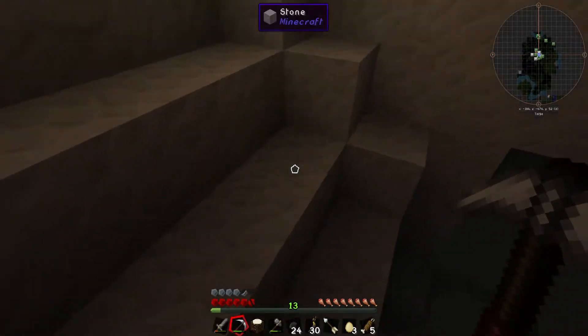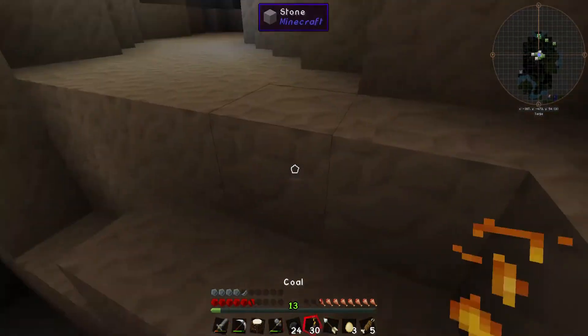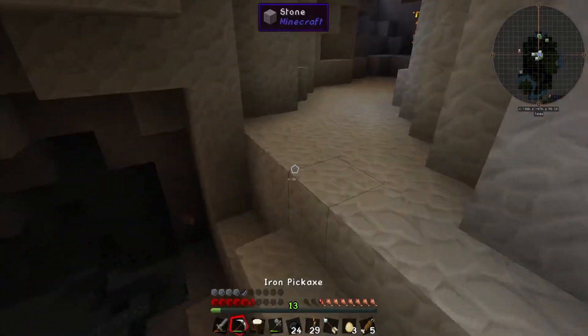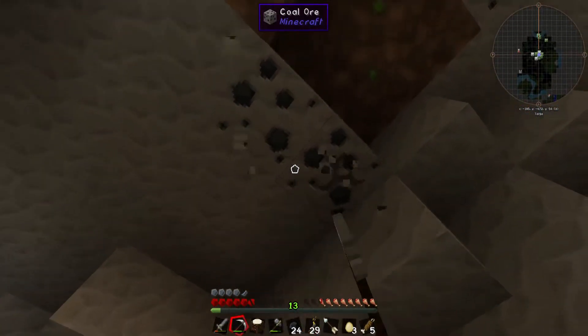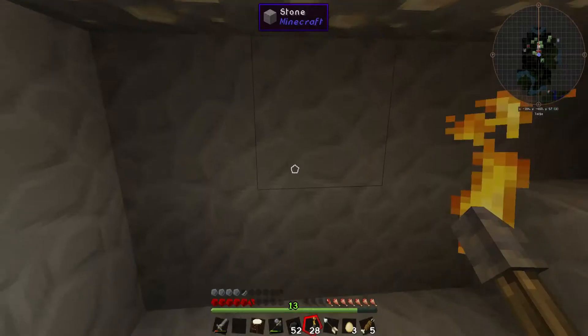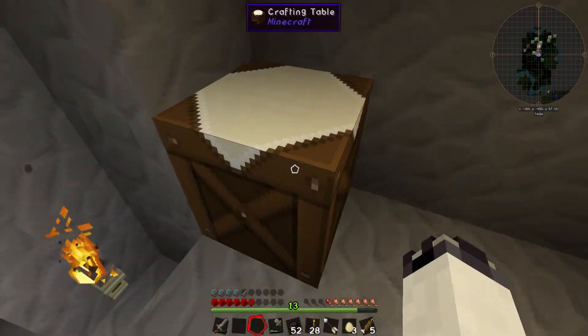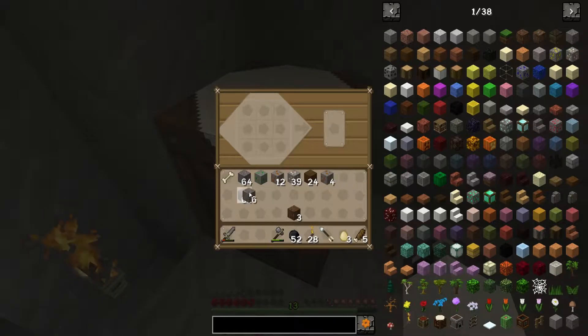What's down there? Bad things down there, very bad things. Oh, some coal in the ceiling. Well, my pick broke. What am I at? Two stacks, pretty much, and some iron.